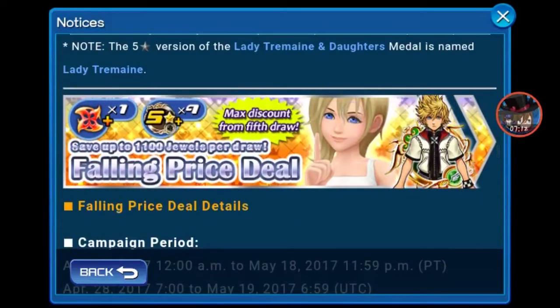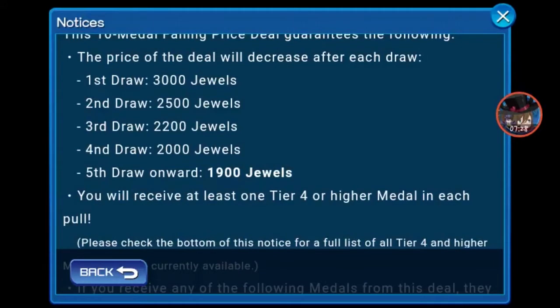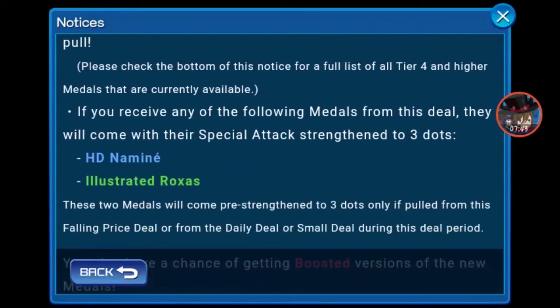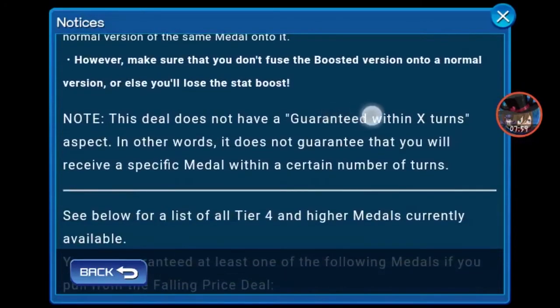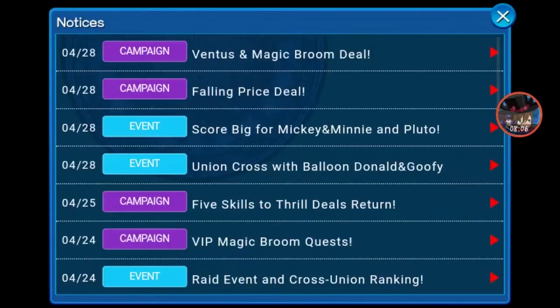This draw is interesting because every time you draw the price lowers. First draw is 3,000 jewels as normal, second is 2,500, third is 2,200, fourth is 2,000, and the fifth draw onward is 1,900 jewels. This was never before seen on a draw. And if you receive HD Namine or Illustrator Roxas, they will be strengthened to 3 dots. If you get a boosted HD Namine or HD Roxas, they will have plus 1,000 more base strength and defense, while the tier 3s only have 1,000 base strength. This doesn't have a guarantee within X turns.